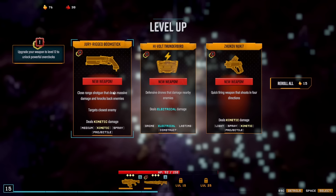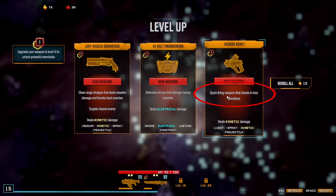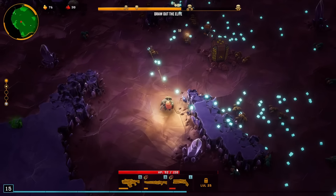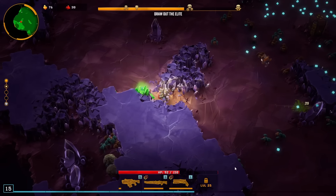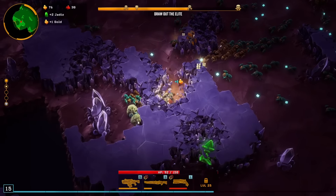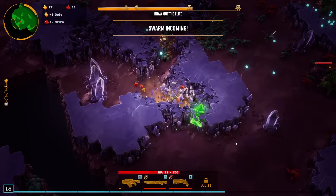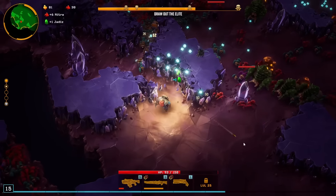So the choices for a new weapon are: the Jewelry Rigged Boomstick, which is the shotgun again; the High Vault Thunderbird, a defensive drone that damages nearby enemies; and a quick-firing weapon that shoots in 4 directions — the Zhukov. Let's go with the Zhukov as it has more keywords matching up with what I have, so we might as well go with a full kinetic build. Let's continue mining those nodes and also grab these loot bugs for nitra.